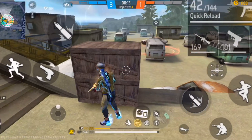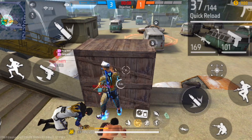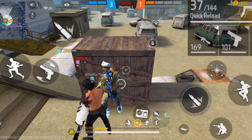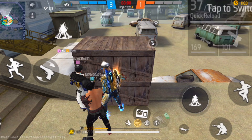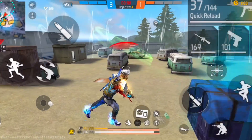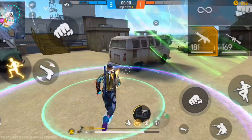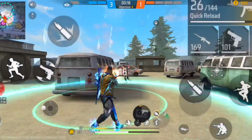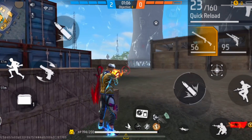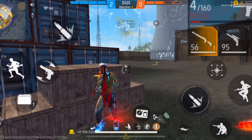Another very important thing for rushers is quick HP recovery. When rushing, you're often in short range, so slow HP recovery can get you knocked down easily. For that, we're going to use the Ford character. For the second passive character, we'll use a character that increases movement speed and fire rate when you knock down enemies — that's the Dasha character.